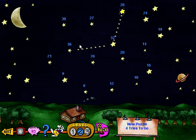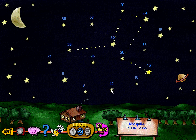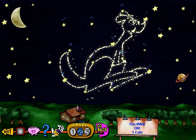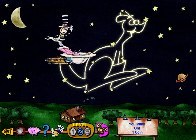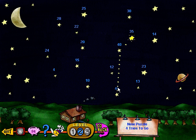Hmm, what kind of constellation does little twelfth toes want us to make? Click on me if you need... The way to do this is to use... Look up in the sky! Fantastic! Whoa! We made it! And look, we got a coin! Hmm, what kind of constellation does little twelfth...